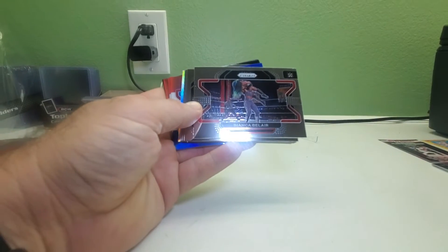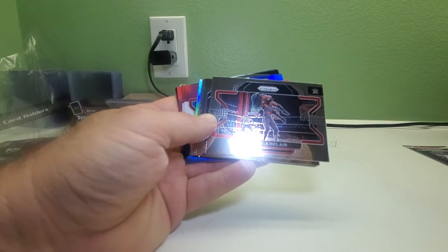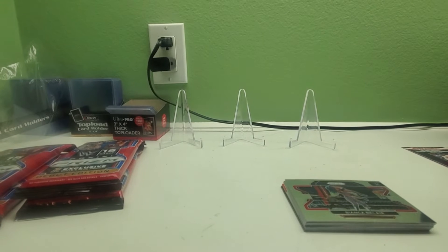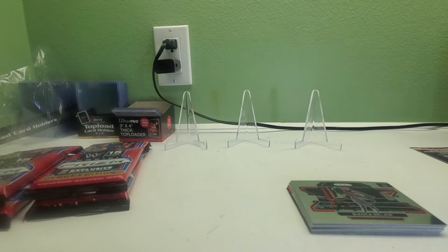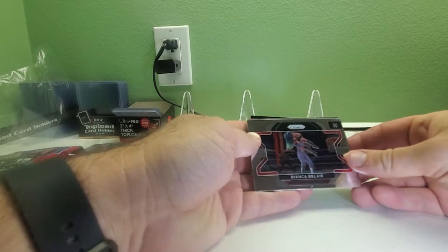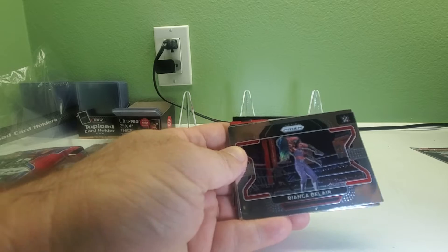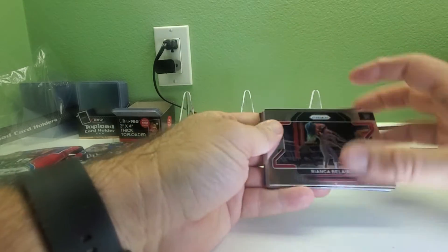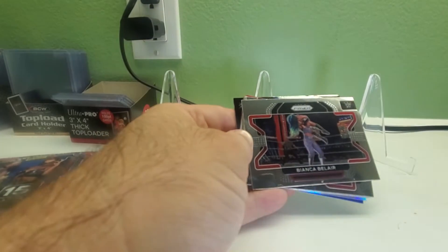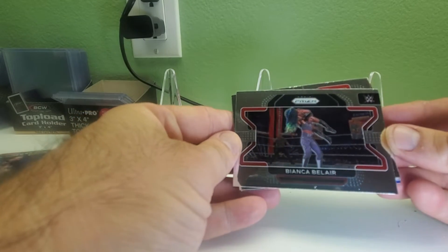Bianca Belair — oh, the glare on it, I can't really see the cards. Let me turn off the light. Still can't really see it that good. Sorry, the glare from the light makes it hard to see. Let me move it a little bit closer. It looks a little bit better. So you got Bianca Belair.